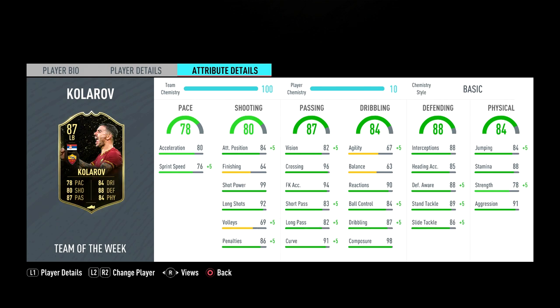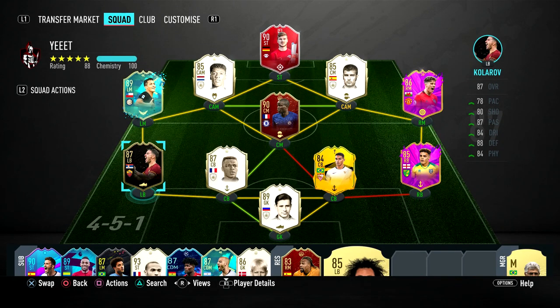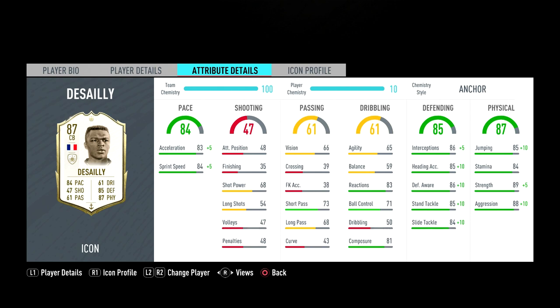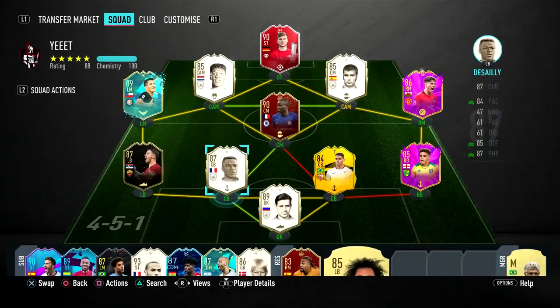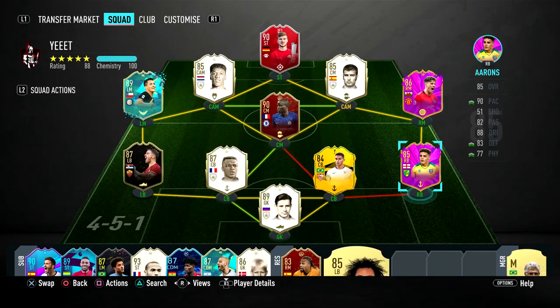Do not buy him as a left back. Left backs in this game need high agility and high balance — exactly what Kolorov doesn't have. His top four worst stats include agility and balance, which is how smooth they feel on the ball or how quickly they turn around. With a left back, if an opposition attacker gets past you, you want good balance to quickly turn and chase him. Compare that to a center back like Desai who has horrible agility — he'll feel planky just turning around. Aaron's fullback card has insane balance and agility, and Marcelo has 85 agility, 86 balance.